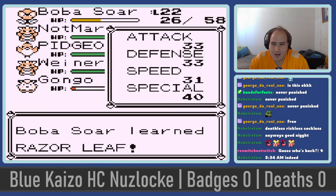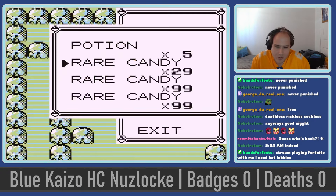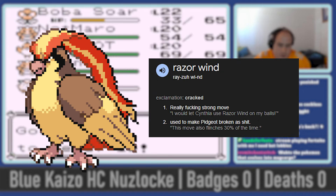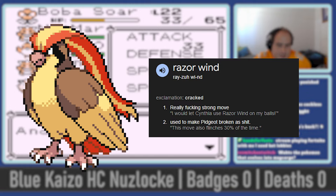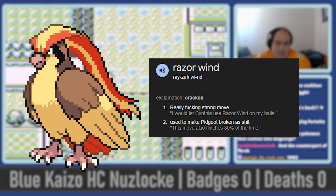After defeating Brock with little to no trouble, I evolved Bulbasaur into Ivysaur and Pidgeotto into Pidgeot. This big behemoth gets the uber buffed Razor Wind at the insanely low level of 21. Now being a 1-turn move with a higher flinch chance and being STAB, this is simply enough to make Pidgeot one of the best Pokemon in the entire early game hands down.